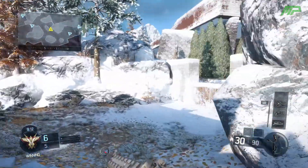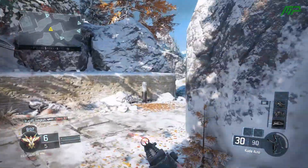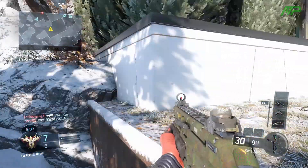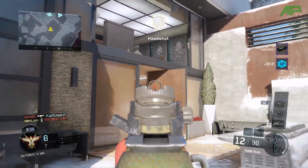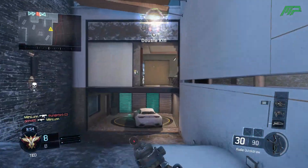Starting off with the Cuda, it's a level 1 unlock, which is one of the best things about it. It's a great weapon — the first SMG you unlock and you don't need to use a prestige token on it. It's one of my most used weapons in Black Ops 3. It was the first gun I got gold in this game and I absolutely love it. I have a couple thousand kills on it — it's absolutely beast.